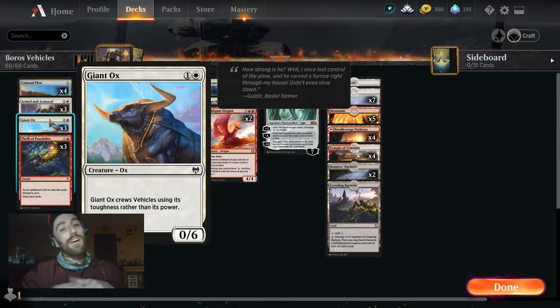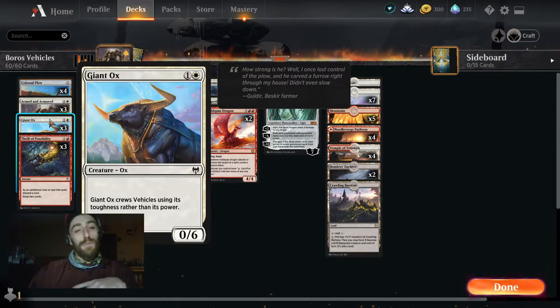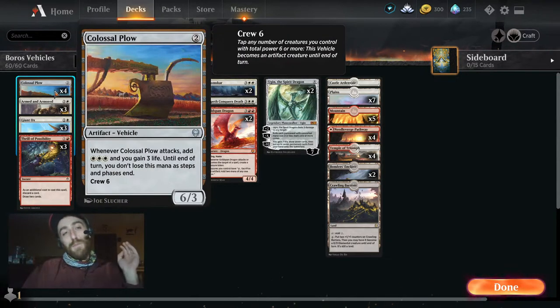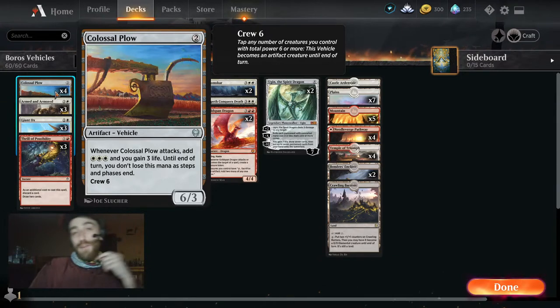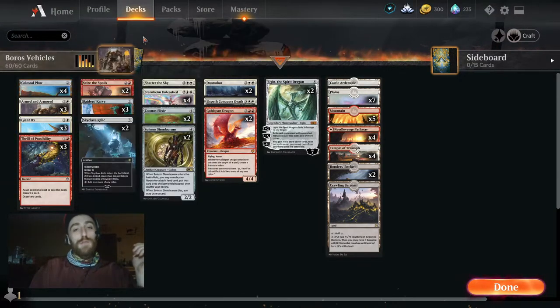The Ox is amazing. If you haven't seen it, you crew the vehicle using its toughness, so you can obviously crew the six-mana Colossal Plow — not bad at all. You wouldn't believe how easy it is: you just lay the Plow one turn, then crew it with the Ox the next turn, and that's a tremendous swing that's usually ramping you into other threats.